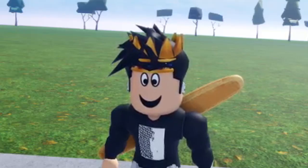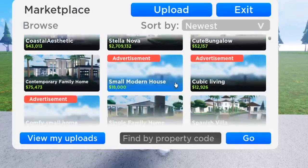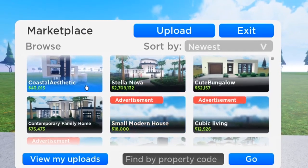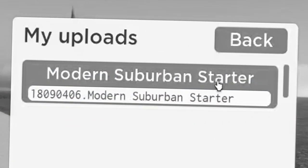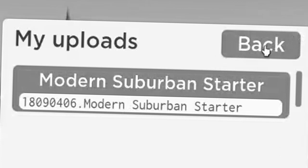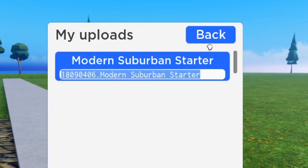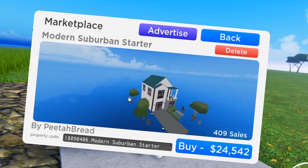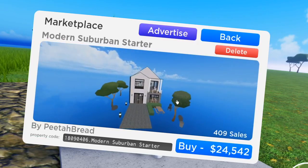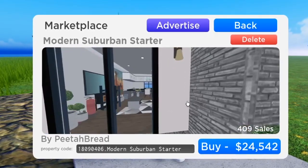I'll give you guys the code — the name will be in the description. Roville has this cool feature in the house category called the marketplace where you can buy other people's creations and have them load up on your plot. I do have a previous house here called the Modern Suburban Starter. If you put in the property code and click go, you can find the house so easily — 409 sales, which is crazy.